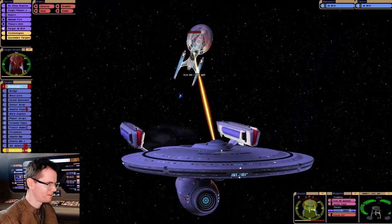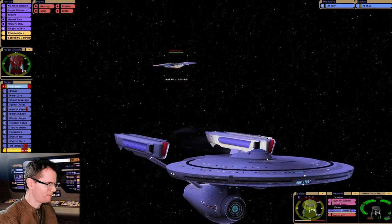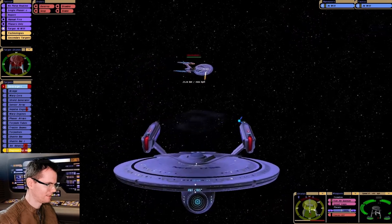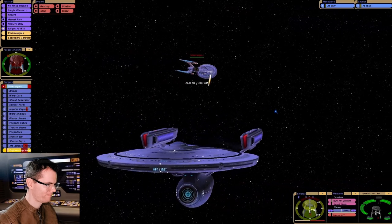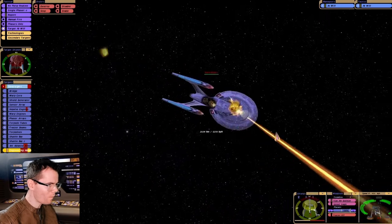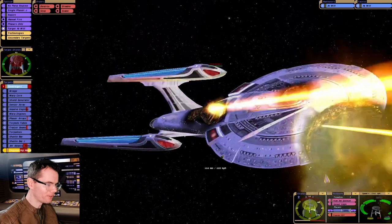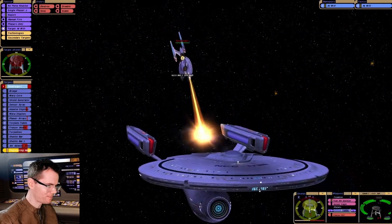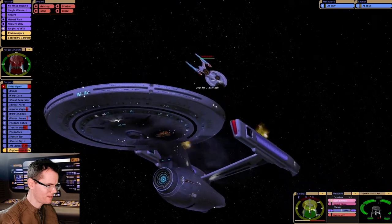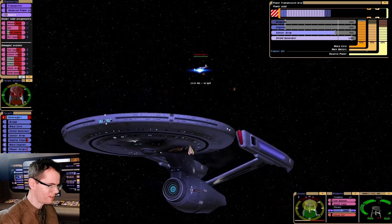Come on, land! Yeah, that one hit. You see what I mean about the armor — as soon as we get that armor down, we stand a chance. Oh my goodness, this is Nemesis bad. We're out of advanced quantums unfortunately, and our forward photon launchers are offline.